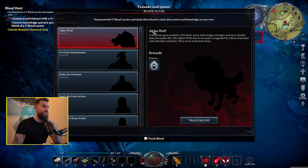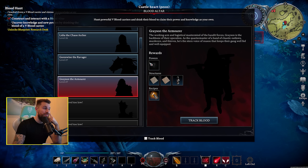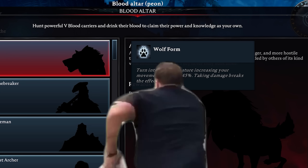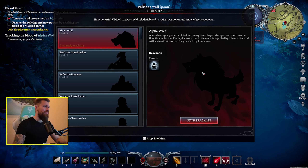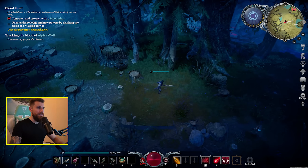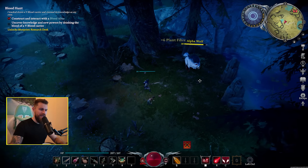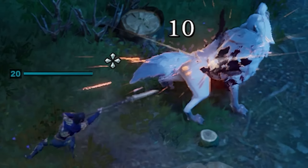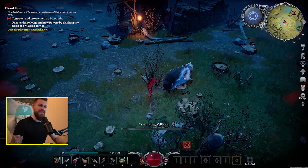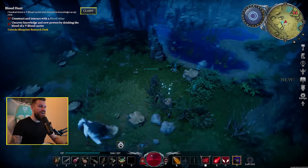I've just constructed the blood altar — hunt powerful blood characters, drink their blood and claim their power and knowledge for your own. They give different structure recipes and various different powers. This alpha wolf gives me a power that allows me to turn into a swift creature. It's night time, I'm level 20, just upgraded all of my stuff. Let's get out there and go hunt. That's an alpha wolf — level 16. This just seems like a little boss, all of his attacks seem to be dodgeable. There is hold to extract blood and we're going to take his power. New blood unlocked — alpha wolf! Now we can travel throughout the world much easier.